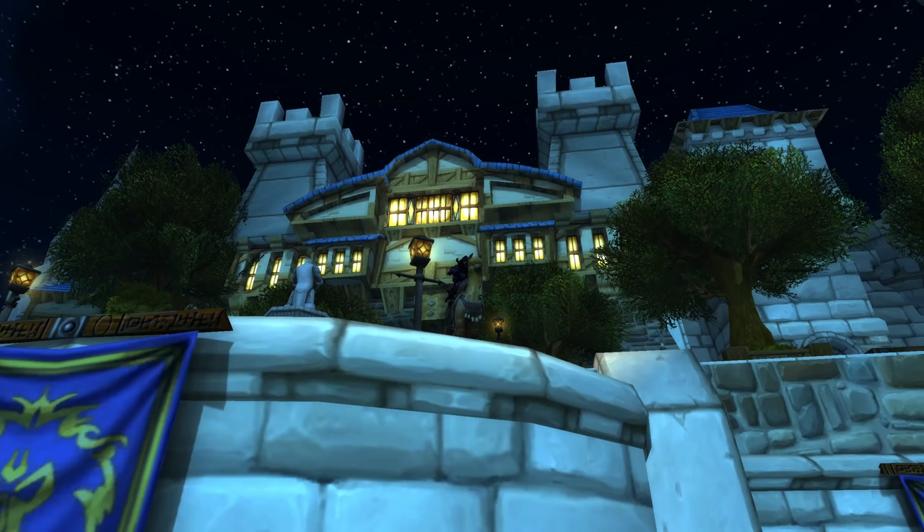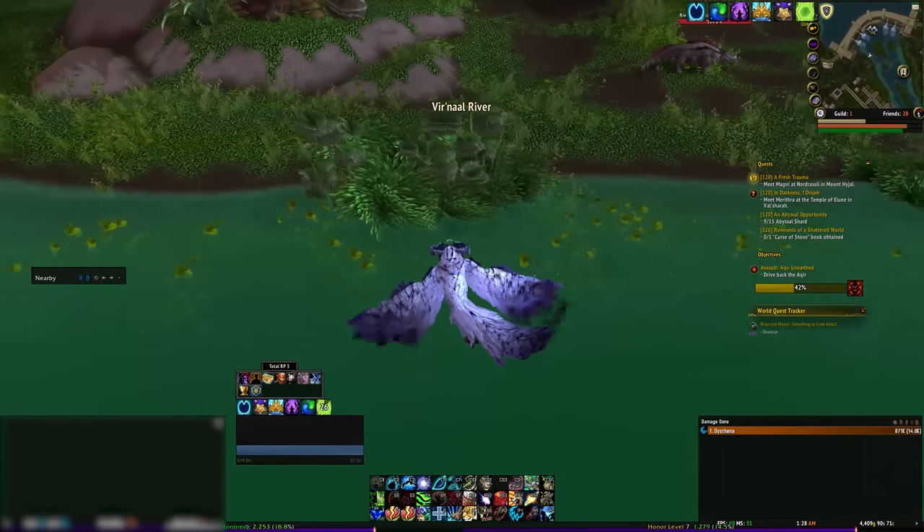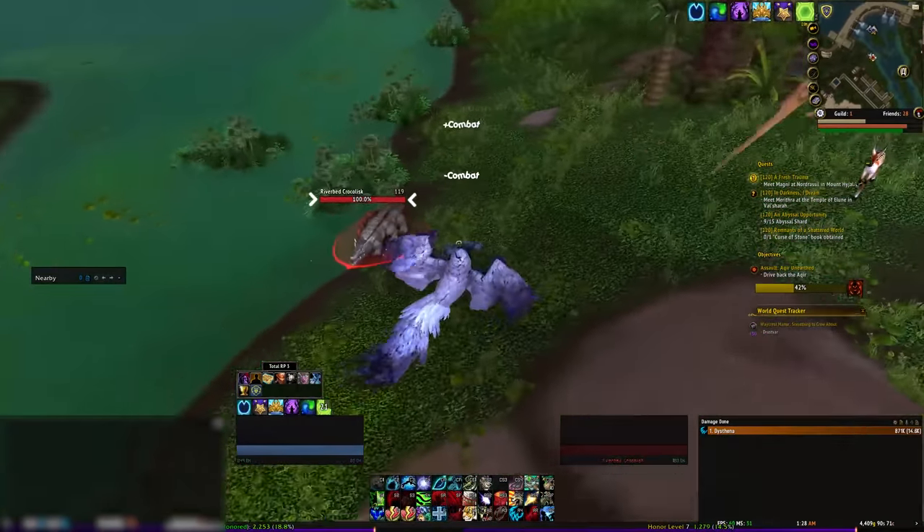Moving on to the Spring Fur Alpaca. I know you love the alpacas. Let's get started on it. The first thing you'll need to do is head to the N'Zothified Uldum. You may already be there from the Shadowbarb Drone bit above, which is good because it makes this a bit easier.